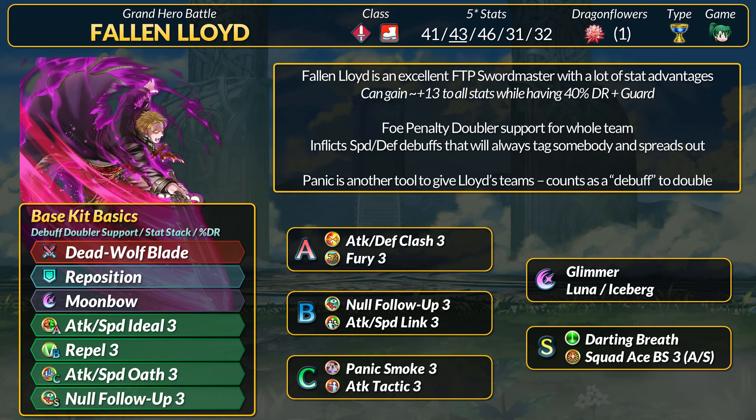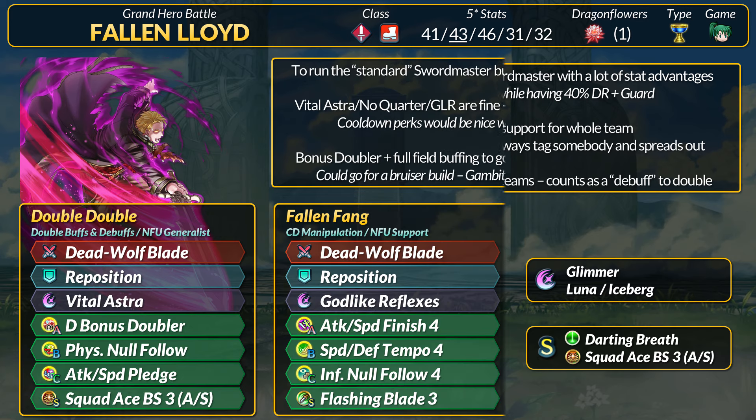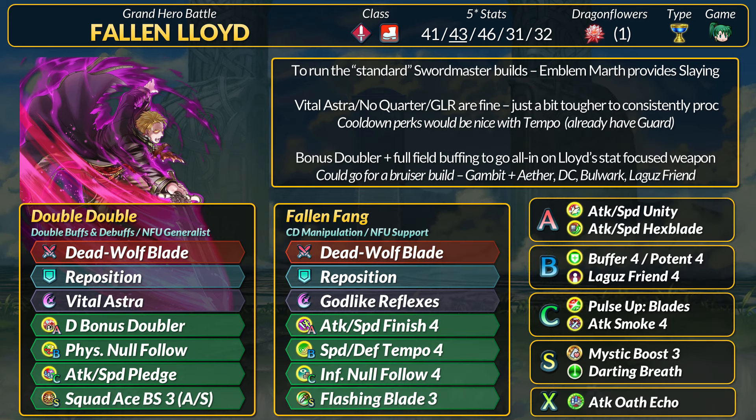If the foe has a plus 6 speed buff that is panicked, they would now have a total of minus 13 speed in penalties. Full Penalty Doubler would then apply another minus 13 in combat. You could run Panic Smoke 3 from Fallen Lioness, but preferably a unit who can apply Panic without fighting would be best.